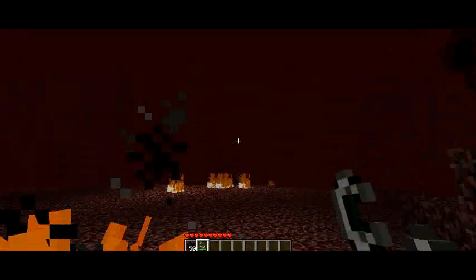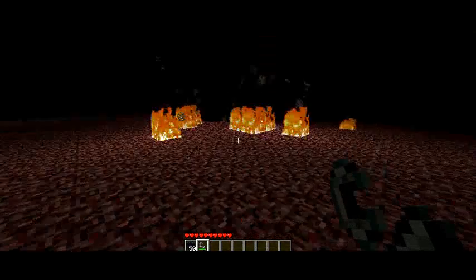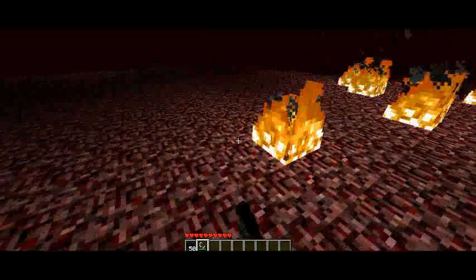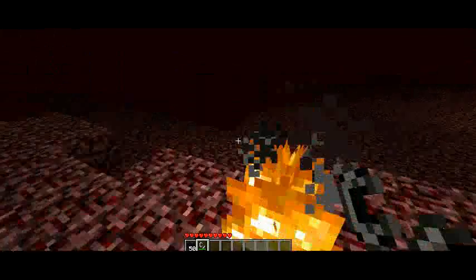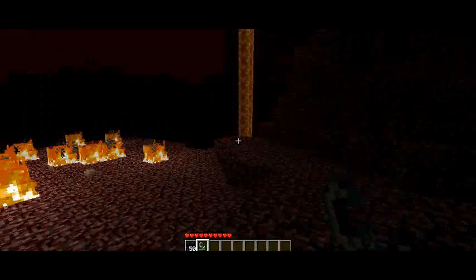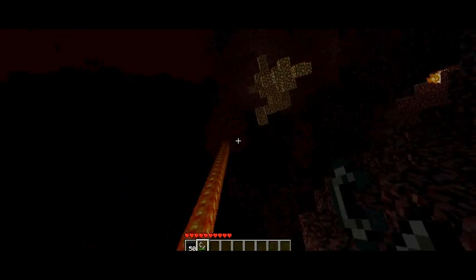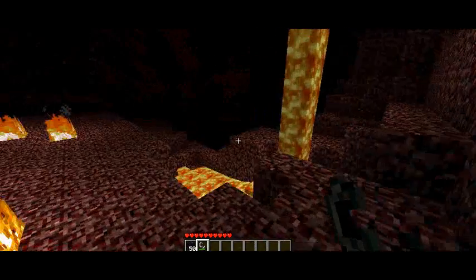Don't just go around like this in the nether because there may be lava — there's usually lava at the edges. There's lots of lava that falls from the roof, and there is glowstone on the roof so you might as well find some glowstone.